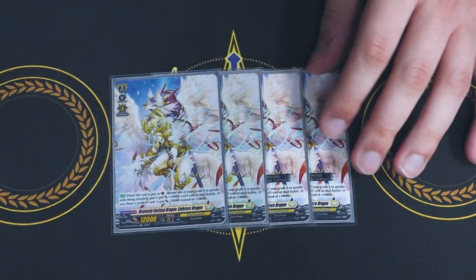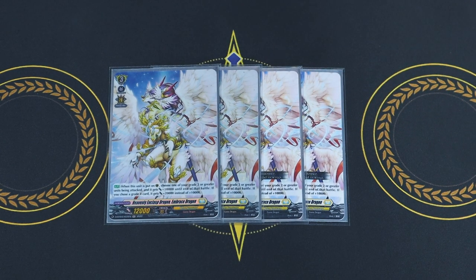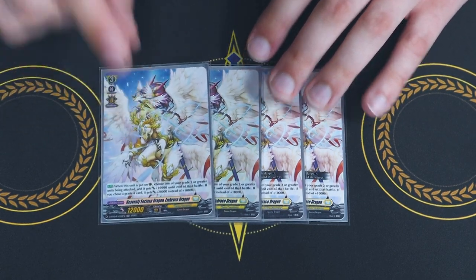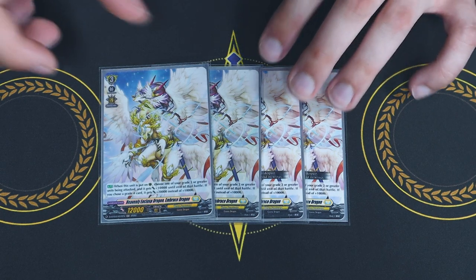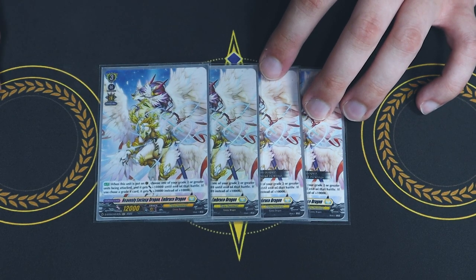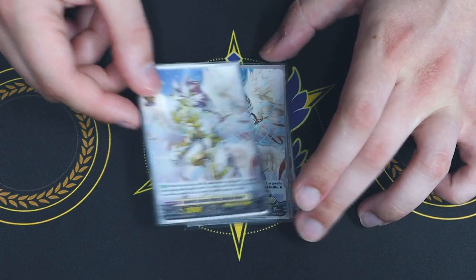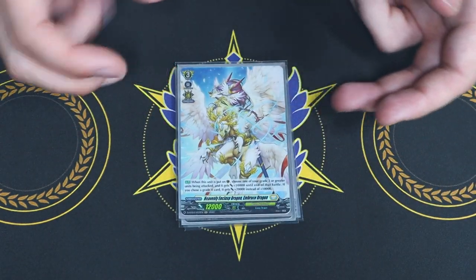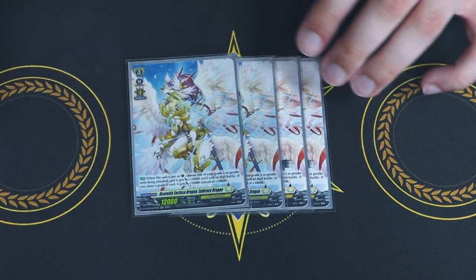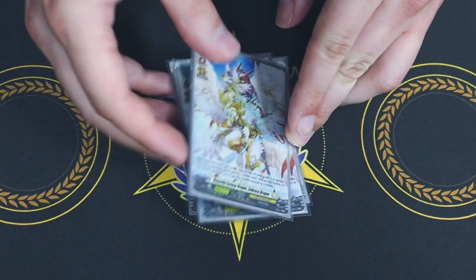We're running four copies of our shield card. I decided to run this at four just because consistency with the shield is nice, and since you're not throwing your back row as fast, you can make room to have more shield in hand. When it's placed in the guard circle, you choose one of your vanguard's — it gets 10k, and if it's a grade four, it gets 20k. So if you're on Prime, you're on a 33k base without triggers. I also really like that you can guard with any grade regardless of what grade your vanguard is, so if your opponent swings at you at grade two, this gives your vanguard an extra 10k. So it's still nice to have on grade one and two.